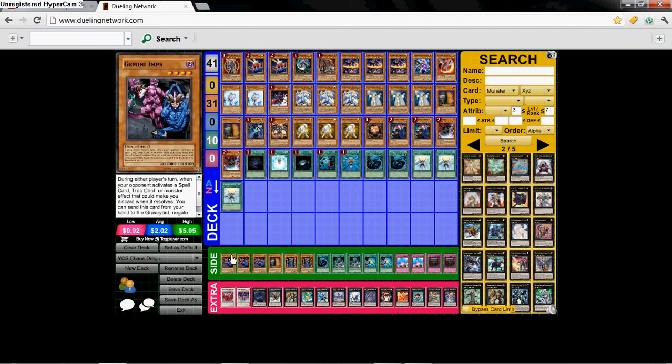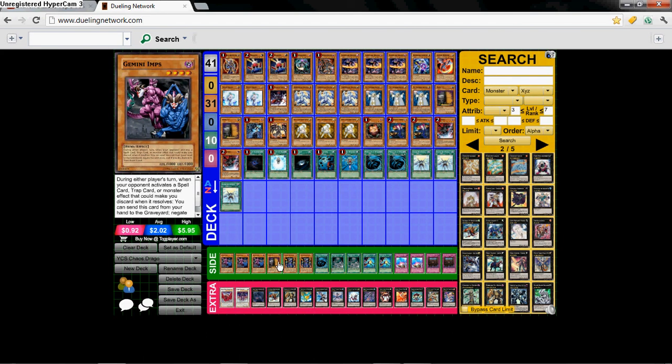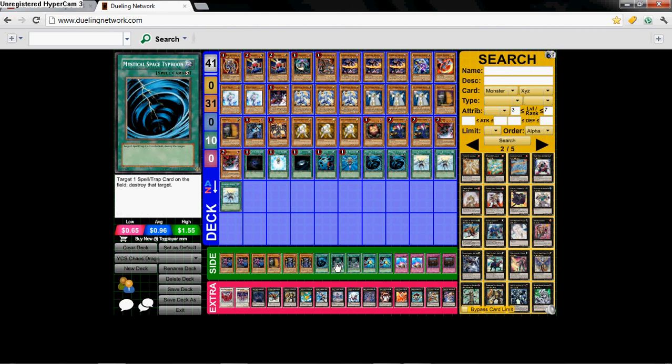For his side deck, he has Triple Gemini Imps, Maxx C, two Thunder King Rai-Oh, MST, two Prohibition, two Soul Taker, two Compulsory Evacuation Device, and two Decree.